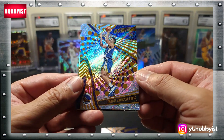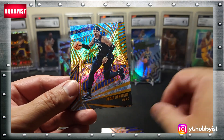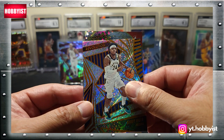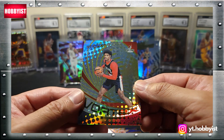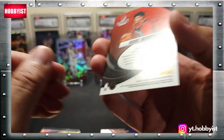There is a Trace Jackson-Davis, that is a rookie. Paulo Banchero — nice looking card there. Buddy Hield, and the parallel — check that out, it's a Vortex of Scoot Henderson, and that one is not numbered.